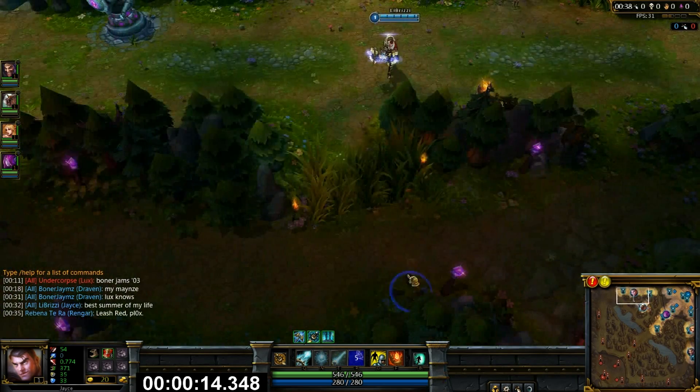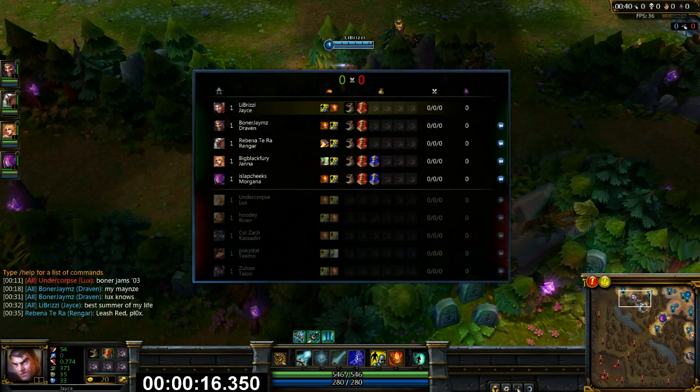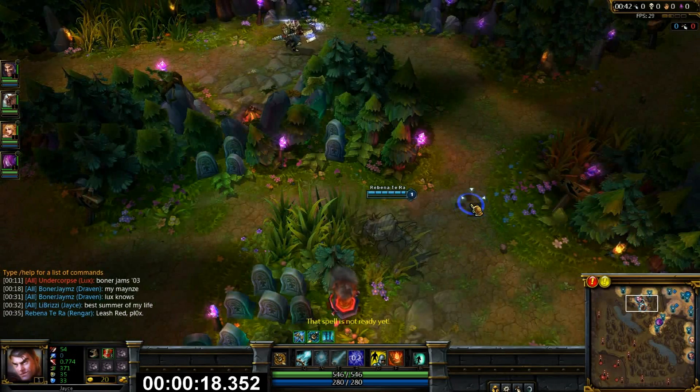Jayce's passive grants a bonus movement speed when he switches between stances. He starts out with his ultimate, which switches between these two stances.